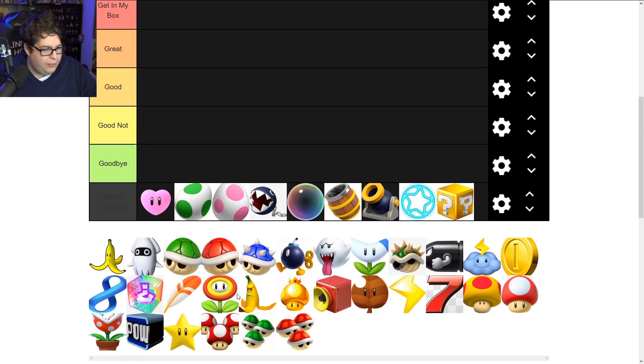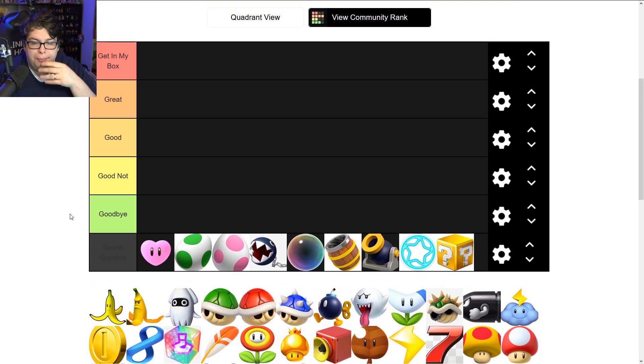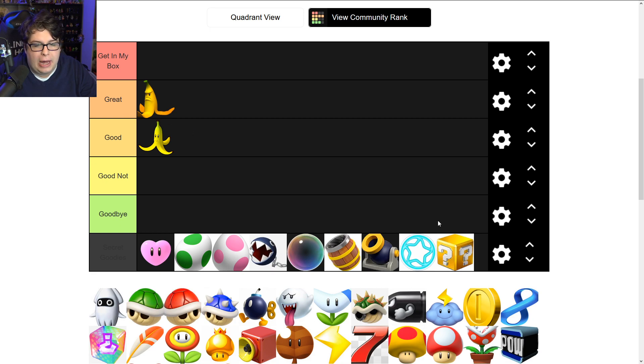We have two bananas — one is the normal banana and one is the giant banana from Mario Kart Double Dash. The normal banana is a tried-and-true friend. It doesn't have a lot of attacking power, but it does protect against shells. It's probably the average item in the entire lineup, so it goes in 'Good.' The mega banana is a little better since it takes up more space on the track, but I'll put them in the same tier.